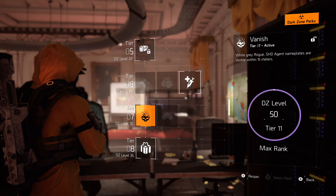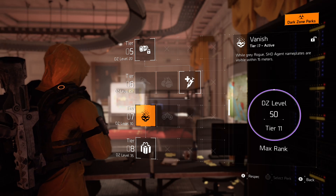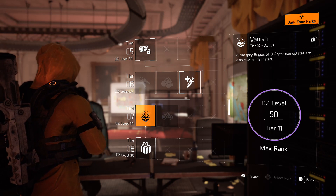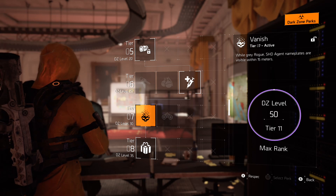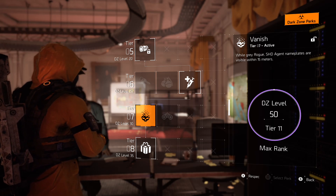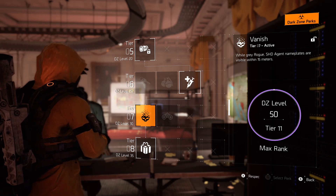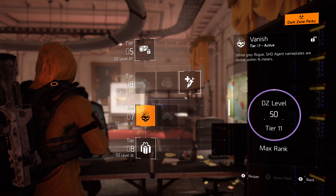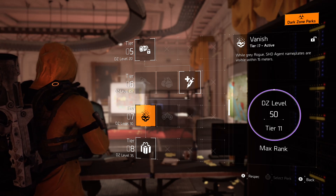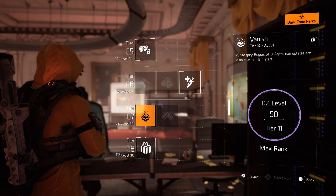For honorable mentions: the first one is Tier 7, which you get at DZ level 30. I choose Vanish because I am gray rogue a lot. Using this perk while gray rogue, the nameplates of other agents are visible within 15 meters - I can see their names through walls and around corners. This helps if you want to be sneaky and avoid any PvP while going to the Thieves Den.